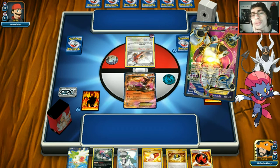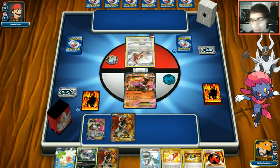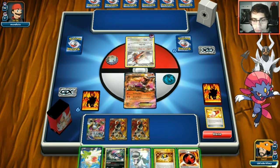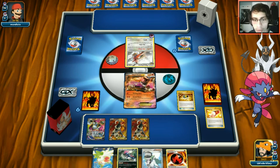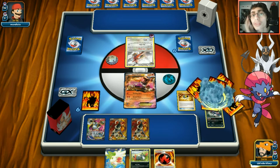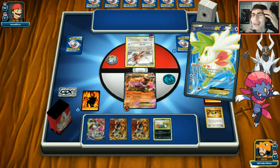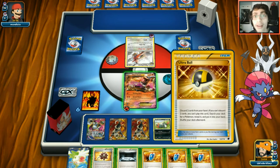We grab the two Houndooms. Should have done Trainer's Mail first but no big deal. We Ultra Ball for Sneasel, discarding N, and use Shaymin to draw six, hoping for a Via Seeker or Sycamore. We get one - not a Sycamore, which would have been bad. We consider whether to attach the Bursting Balloon.